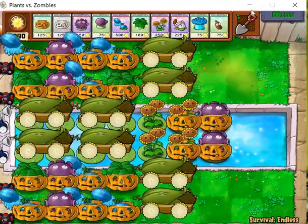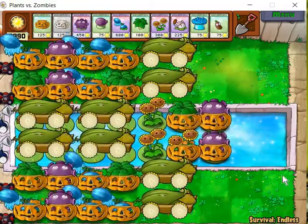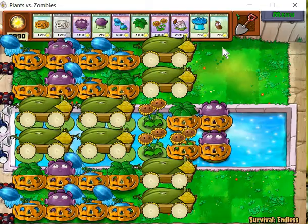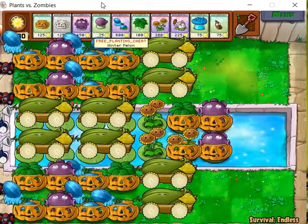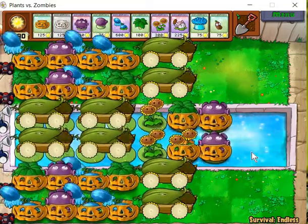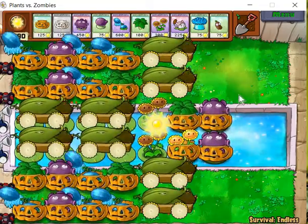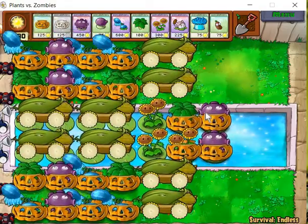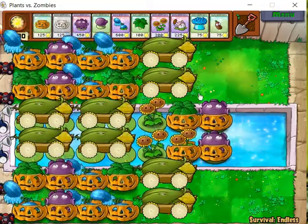Now we only have two gloom-shrooms. This is probably the best version for beginners. As for Giga Gargantors, a lot of people may be worried they might damage the Coves — but in reality they won't if you do the manipulation correctly. Three seconds after zombies spawn, you launch the Coves to the eighth column of the second and fifth lane. If there are dancing zombies, you launch them slightly to the left of the eighth column. That's it for manipulation.